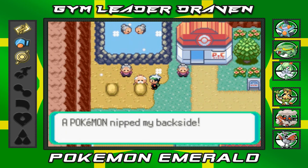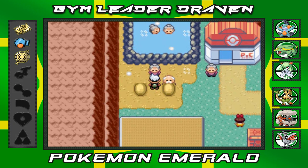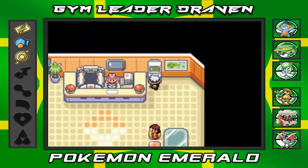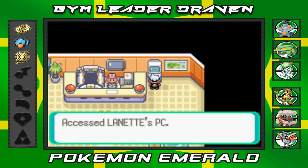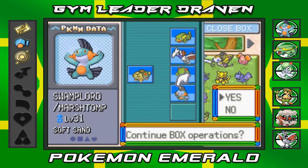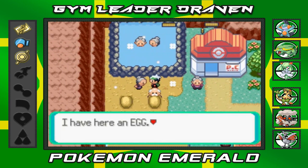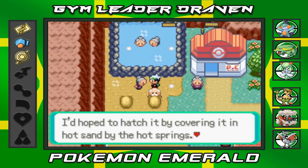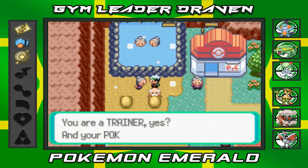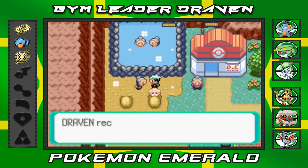A lady in the hot sand area says a Pokémon nipped her backside. Another lady has a Pokémon Egg she's been trying to hatch in the hot sand, but it's not enough — she's heard it hatches best when carried by a trainer. I deposit Shroomly to make room and return to accept the egg. She gives it to me since my Pokémon radiate vitality.